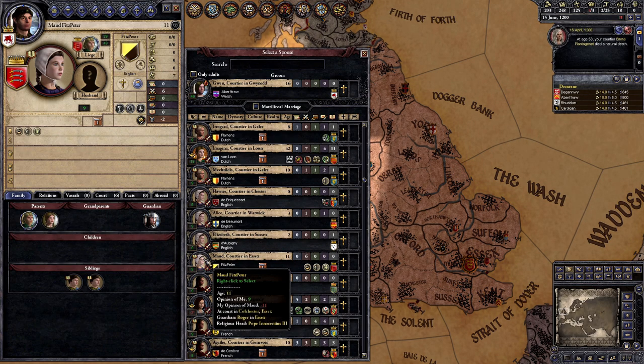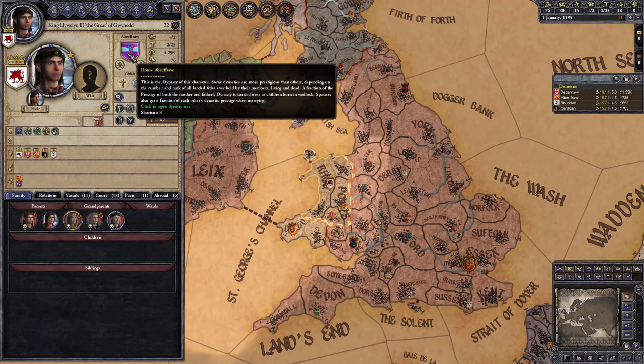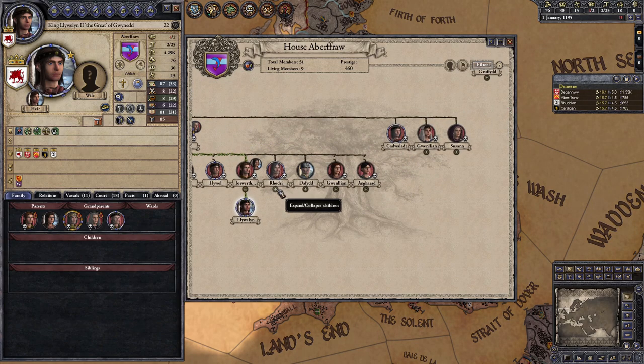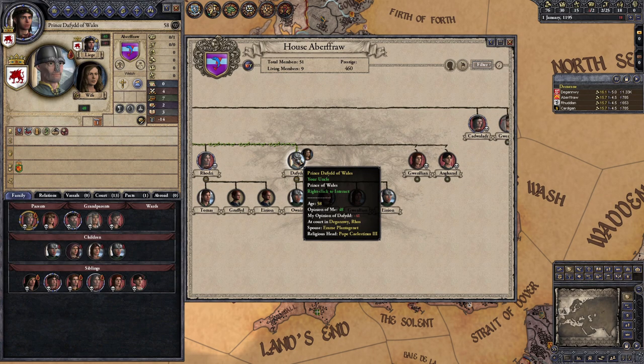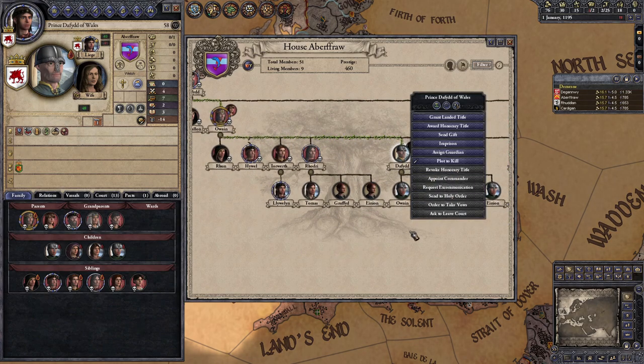Besides those considerations, just keep Llewellyn himself healthy and avoid dangerous situations to make sure he lives to see four of his kids' wedding days. As for the rest of the challenge, basically we need land — a lot of it. Just having nine duke vassals underneath you is a tall order for a dynasty that only starts in control of a single duchy. You've probably also noticed that England is an enormous powerhouse at the start of this challenge, and they're right next door to you.